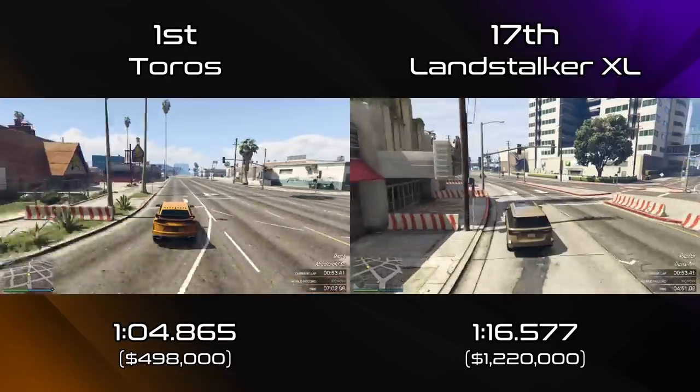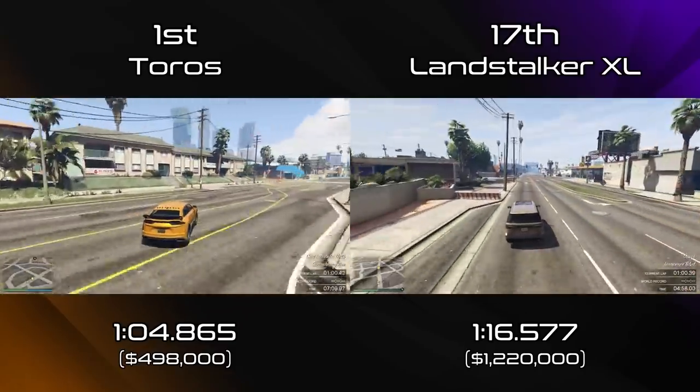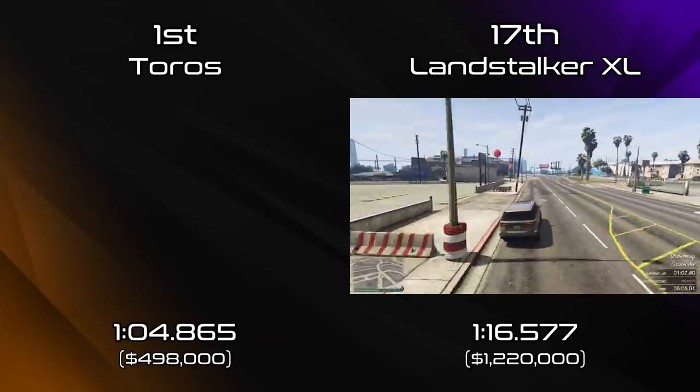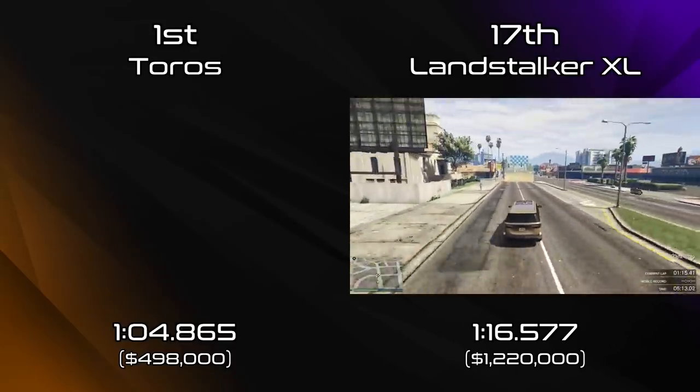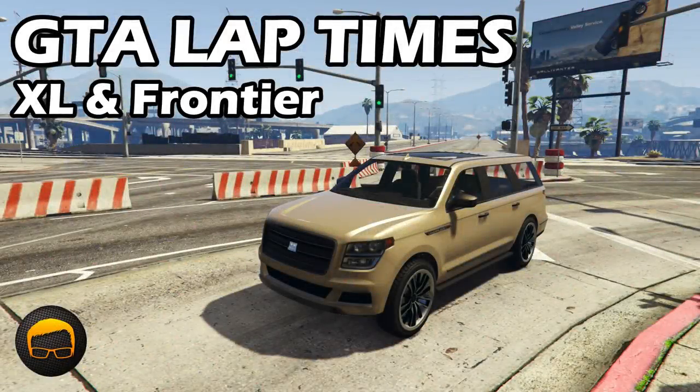The Landstalker XL isn't even impressive when it comes to customization. I just can't understand why it's 1.2 million dollars — it's obscene, it's a ridiculous price. For a 1:16 lap time, it's just another variation of a previous vehicle, which is a common thing with a lot of the vehicles in this DLC. Not an awful lot of imagination — a Seminole Frontier, a P.O.T. Custom, a Landstalker XL — they're all vehicles we've previously had. To charge 1.2 million dollars for something only 1.3 seconds quicker than the original Landstalker and way off the pace in the class is really not very good.